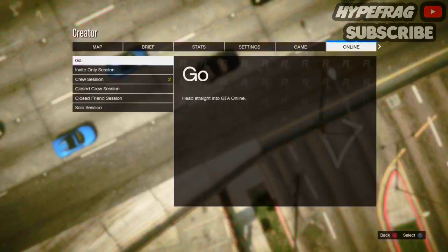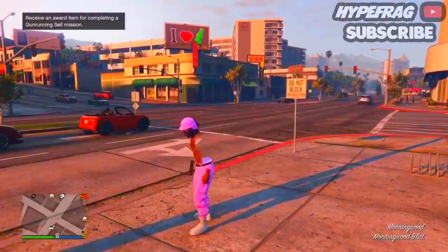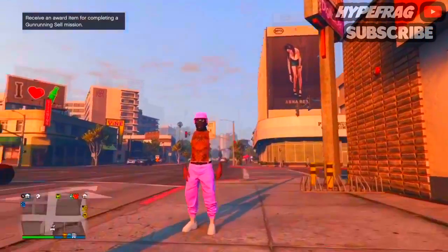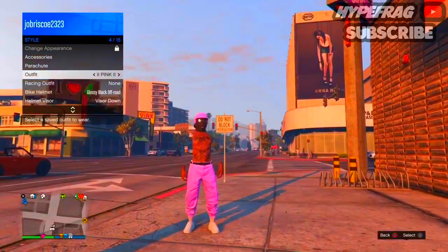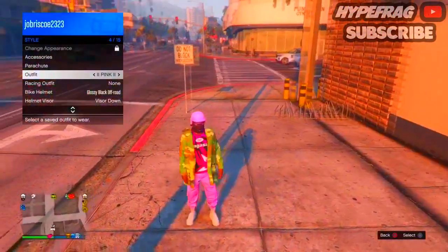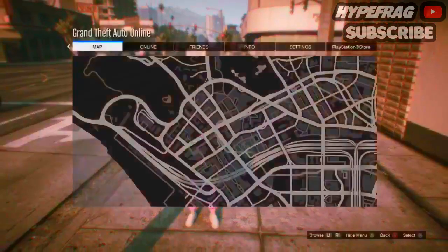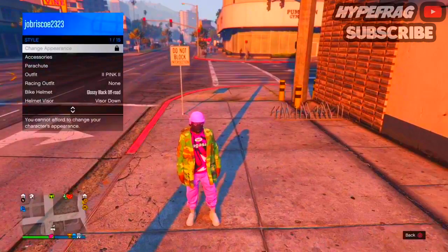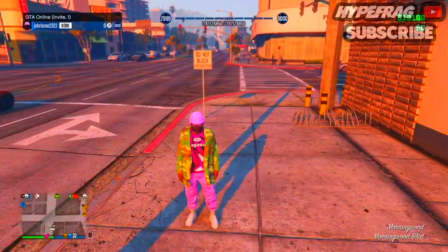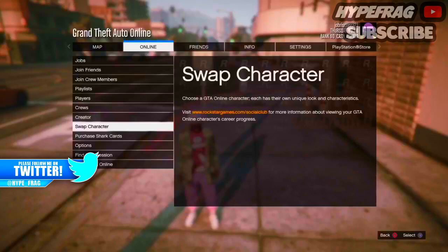Then press the pause menu, go online, play GTA Online, and go to an invite-only session. Once you're in the invite-only session, you'll still have the invisible back and arms. Go into style, find the outfit you had saved, and reapply it. You'll notice your invisible arms disappear at this point.